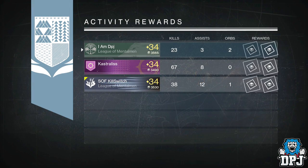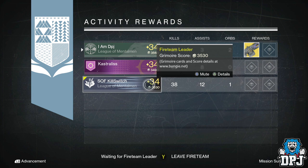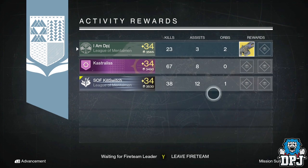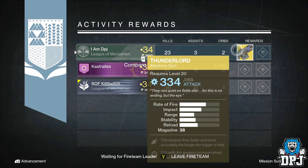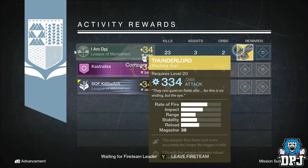Moving on to my Warlock, I got the Thunderlord exotic machine gun — the very same week Zерб brings it. That is absolutely typical. I normally get exotics from the nightfall when Zerb or Oyster has brought them. It's just ridiculous.